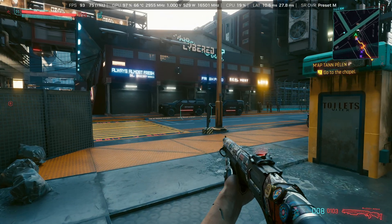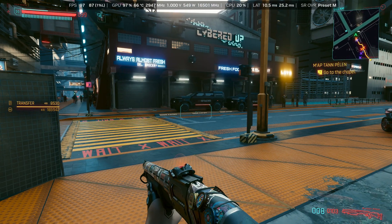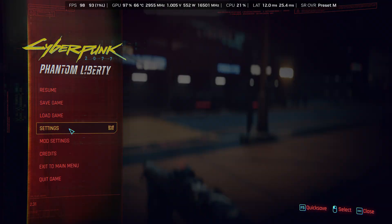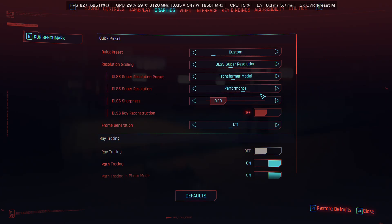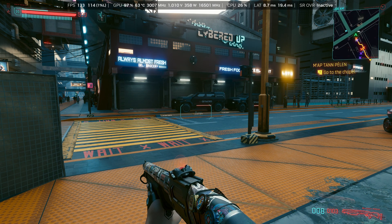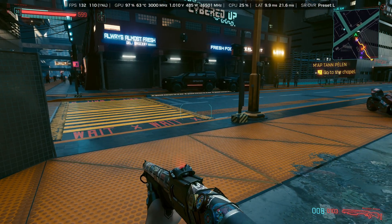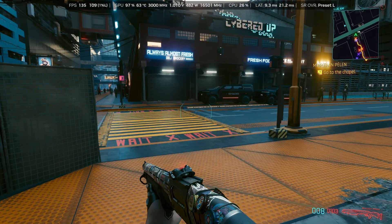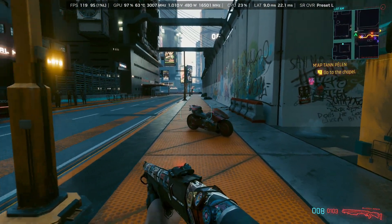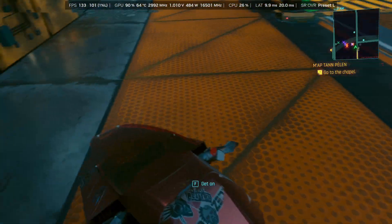I walked into a pretty big ambush there. As you can see, the performance was pretty good getting between the high 80s and 90 FPS. I'm going to switch to DLSS Super Resolution Ultra Performance mode — this should now change the profile to L. And it says Preset L now, so it's actually changed on the fly. You can see I'm getting over 130 FPS now, and you can honestly barely see a degradation in image quality — it almost looks exactly the same, I'm just getting more performance now.